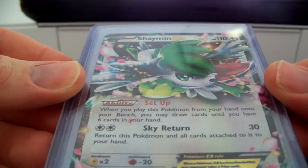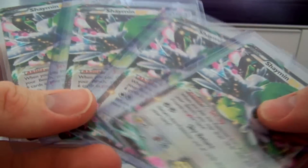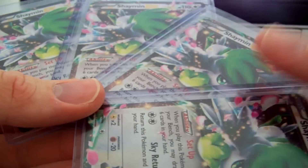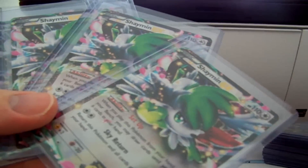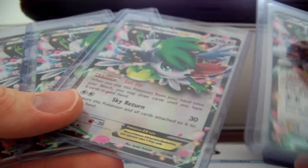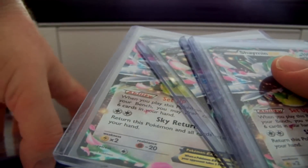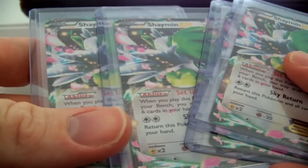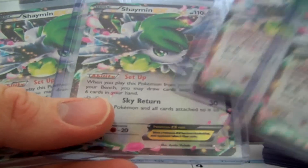This is the biggest one in the set right here, guys. Shaymin EX — super playable card. I have four that I pulled. That's actually the one I have the most of, and it's the most expensive one, so that doesn't usually happen.